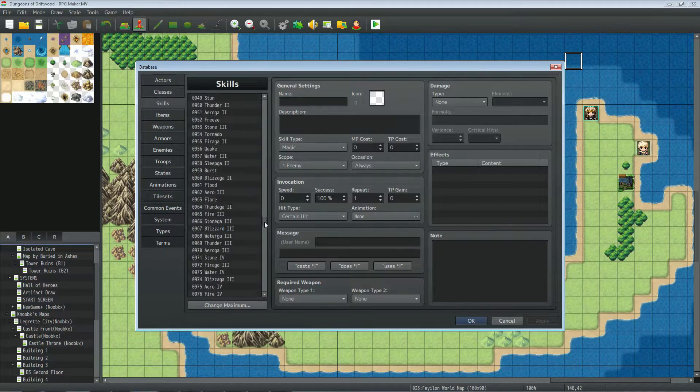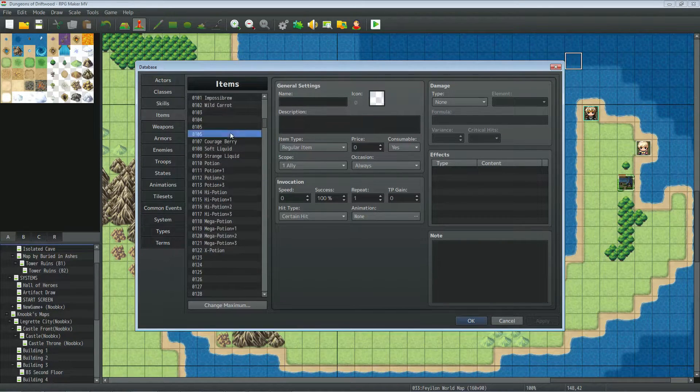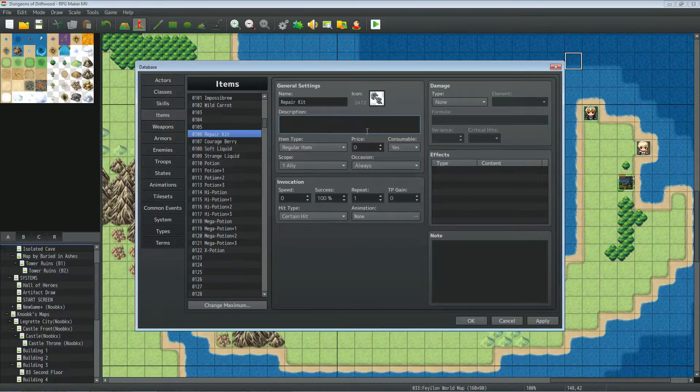Let's go to Items since we're talking about repair kits. We'll go to where we have our potions and make our Repair Kit item. Give it whatever icon you want — I'll change it later. For the description, first line: 'Restores 50 HP'. Second line: 'This item will only heal mech units.'